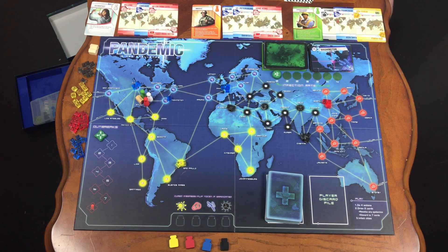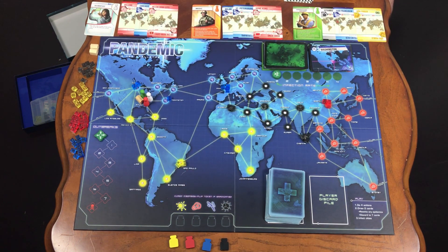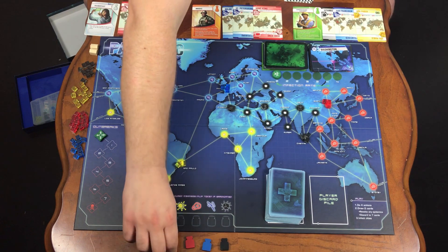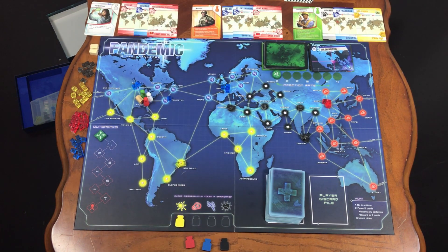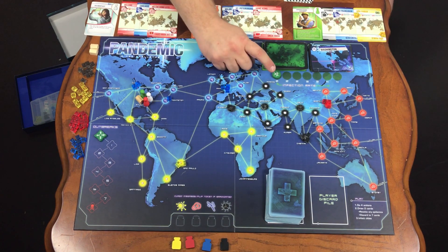Once that's complete, have everyone draw cards from the player deck. These cards represent your research, which you will use to help you find the cure. That's what these locations are for — so later when you find a cure, you can place these in their spot to know you have found that one. Make sure you have the infection token at the far left of the infection rate, which is a two.